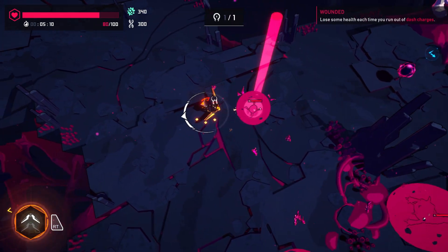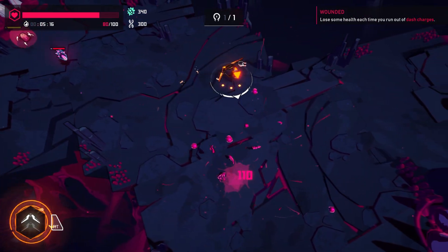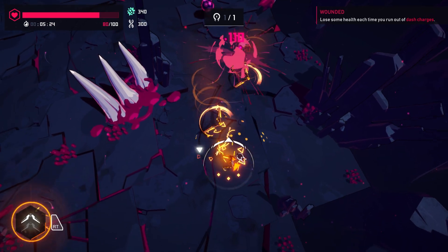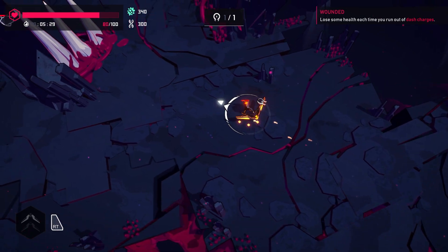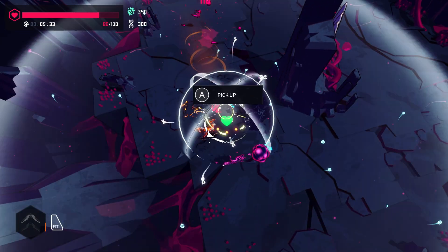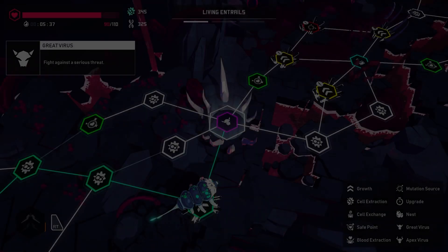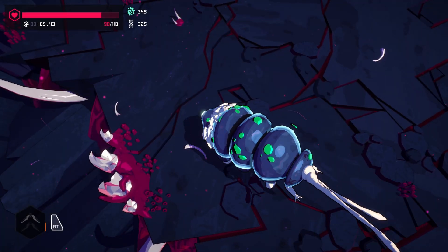More growth before a mini boss — let's go for growth. Lose some health each time you run out of dash charges, so don't dash. Having double boomerangs will certainly help mitigate needing to use dashes. Attack and health — let's raise health this time. Living Entrails, Great Virus — serious threat.